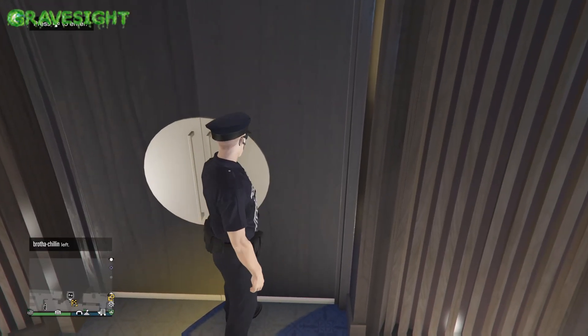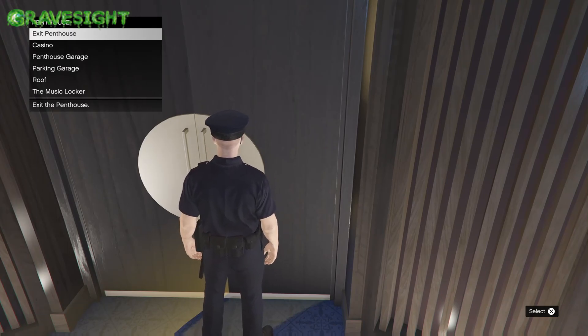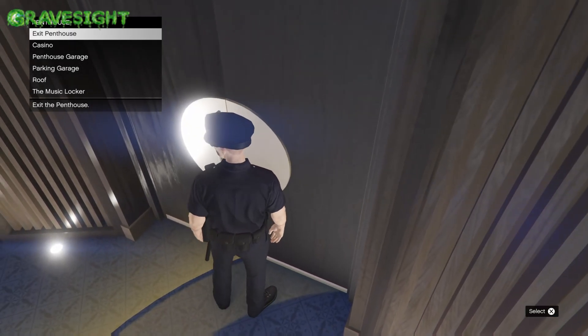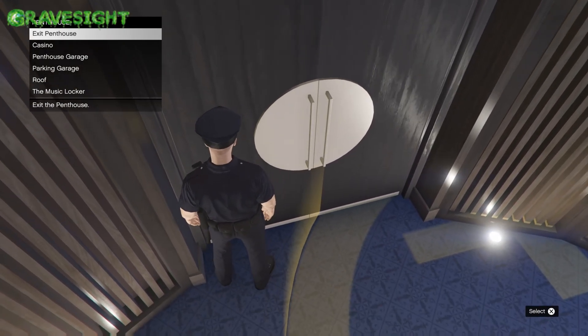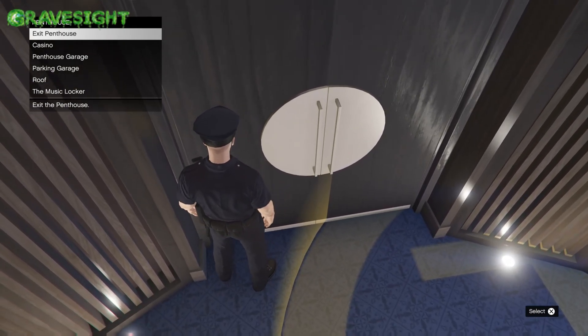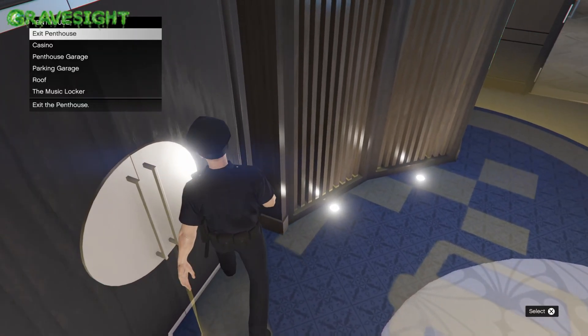Now what we're gonna do is we are going to walk up against the door and stand inside of the yellow circle. If you're standing here and it happens to be in the options that you don't have the ability of choosing Music Locker, just step out of the circle off to the left real quick so that ability is available in the upper left hand corner options. So what we're gonna do is step into the circle and stand next to the door and we are going to hover over Music Locker.